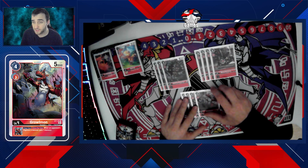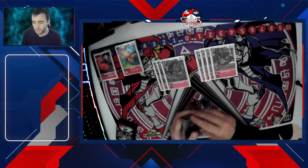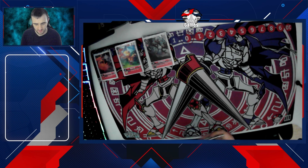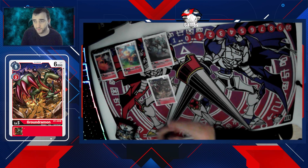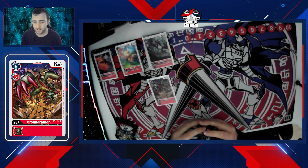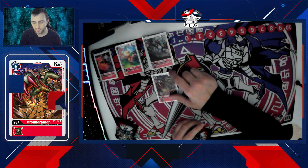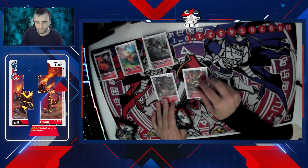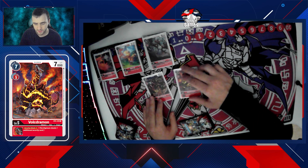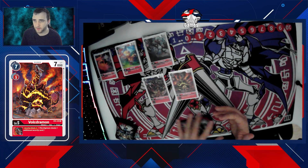If you want more generic options, you could put in a one-of Agunimon or one or two of the Starter Greymon - completely up to you, but I quite like Ground One. At level five we run eight. We run a one-off Ground - it's not the worst to have a two-cost evo, and also five-plus the drop if things are going badly. If you've got a tamer down, use that drop to get into BT2 Gallant. We also run a one-off Vultmon for added security checks. You can go two Vultmon or two Grounds - completely up to you.